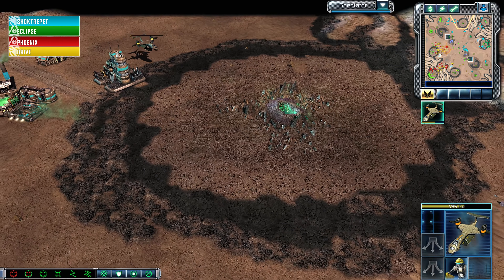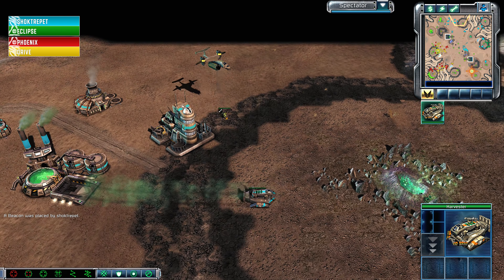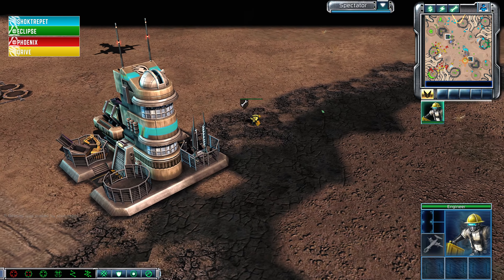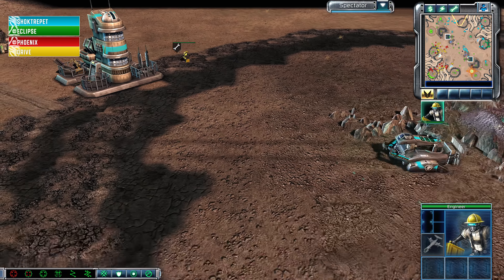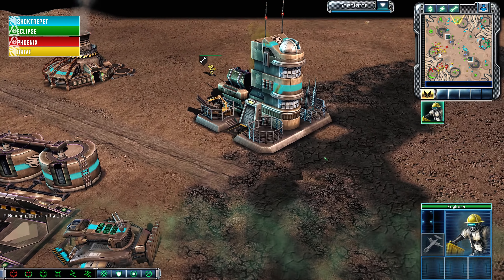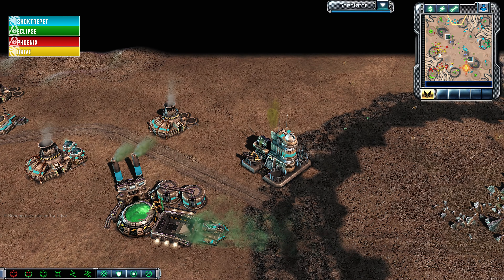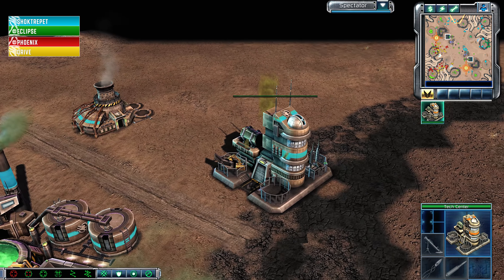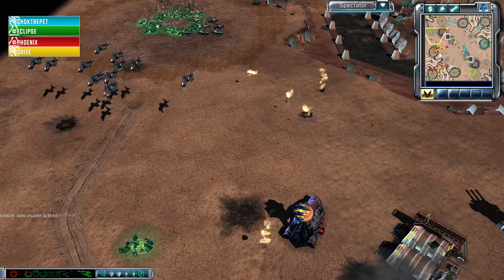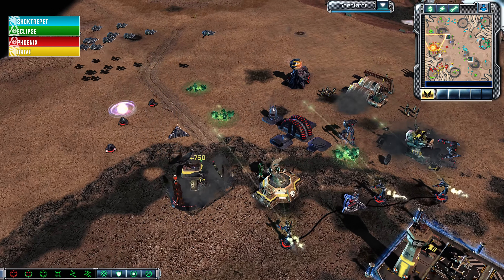Is this Engineer going to be able to grab this Tier 3? This harvester might accidentally snipe this engineer — no, barely, he's not in range. Did Drive forget about the engineer? Oh, this harvester is so close, its guns almost literally trained on it. Okay, Drive is going to go for the Tier 3 — there's the tech center. As he gets it, he fires off the radar jamming missile to glitch out his opponents in case they tried to do anything.